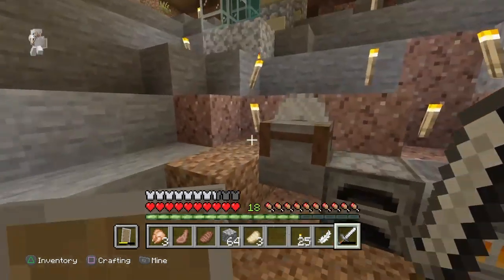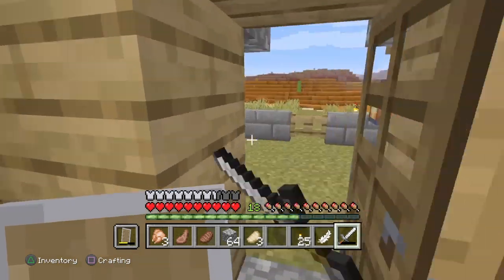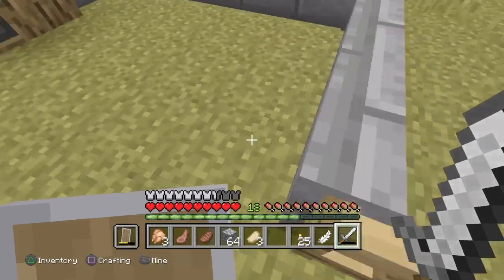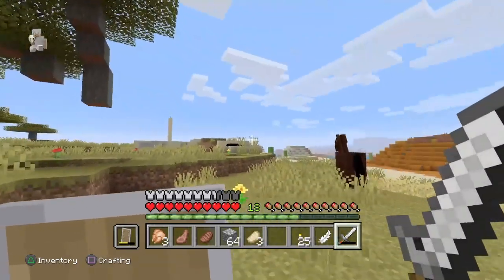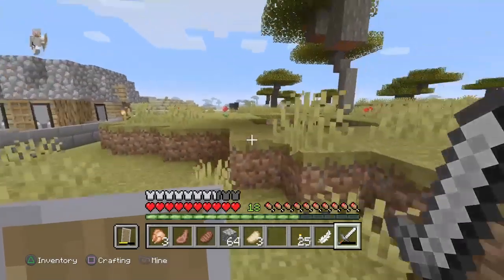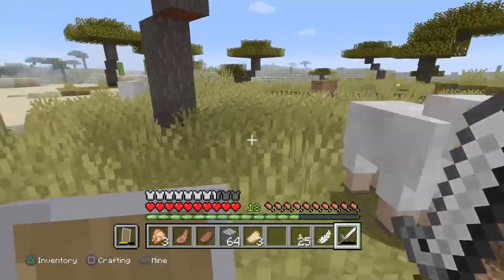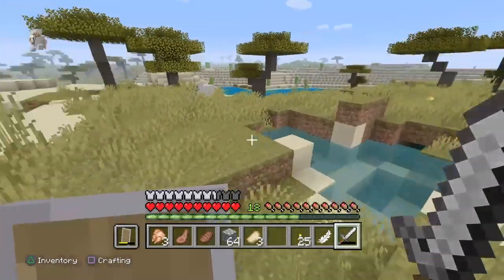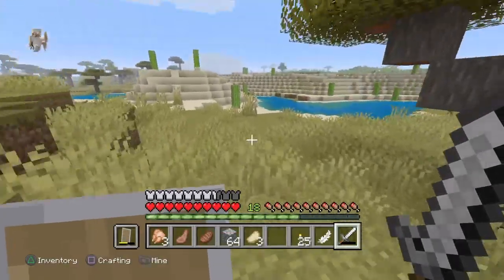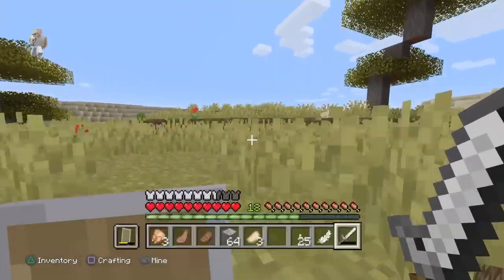In today's episode I really want to get a horse, but I don't have a saddle so there's not much point. I think what I'm gonna do is travel and see if I can find some sort of village — yeah, we're going to try and find a village today.